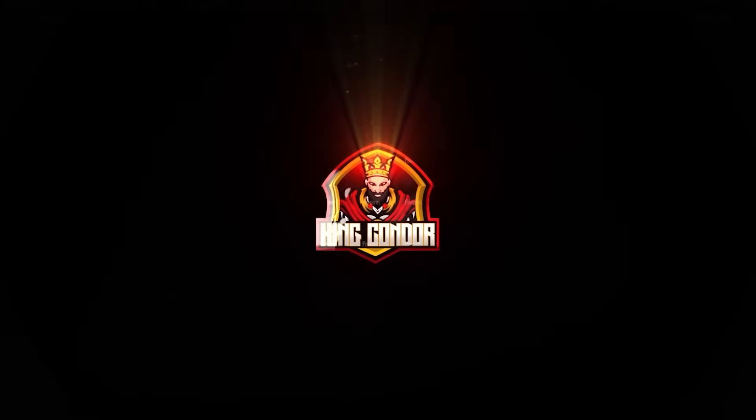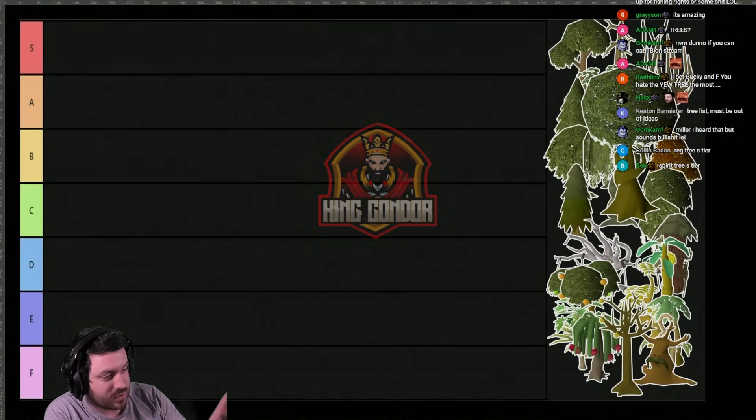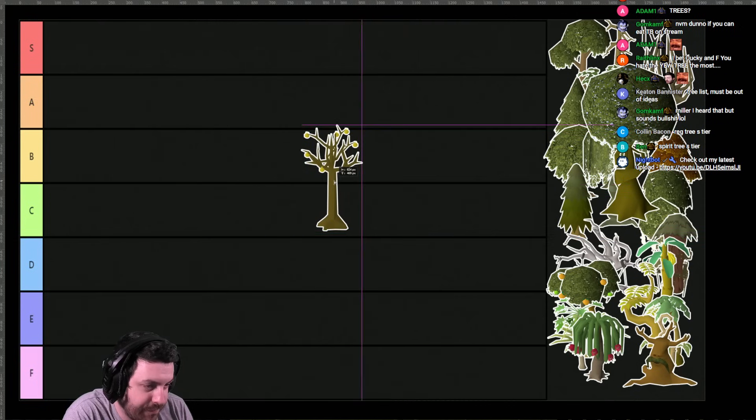The first tier list is at 2024. Anon rolled the dice and the dice showed us trees. So we have the trees of Old School Runescape. We're gonna start off with the first tree.